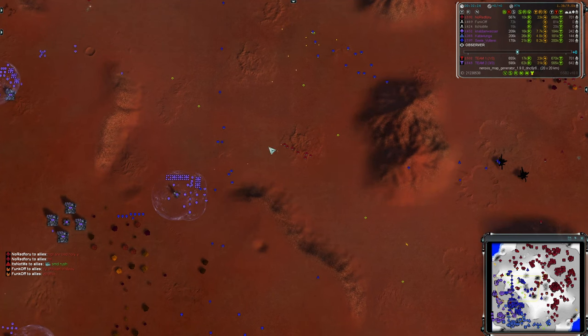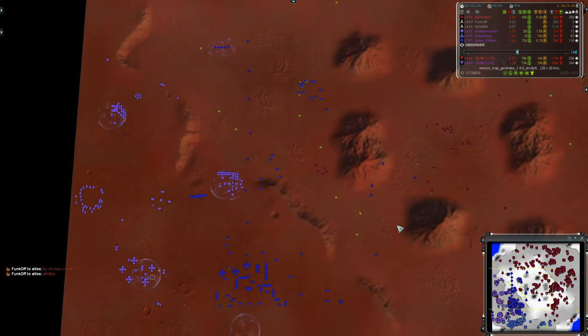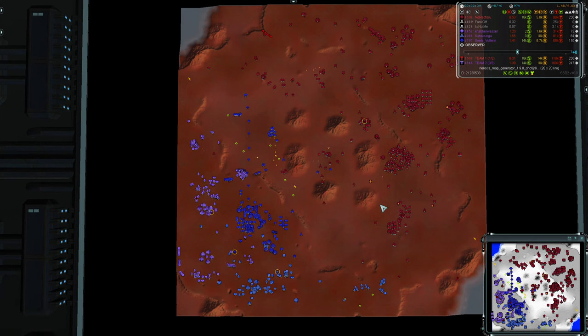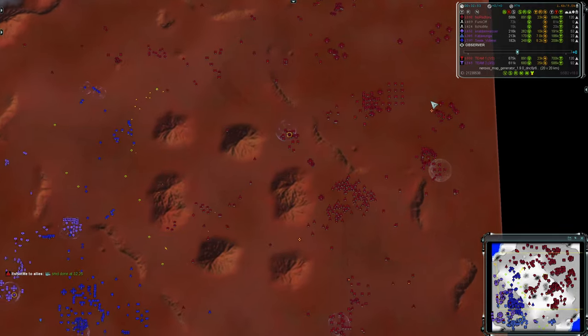These units are looking really pincered there. They need to be getting out of that area and they're running away - escaping the pincer at least. Perhaps they'll meet up with this Monkey. You do have to feel that sending in one Monkey at a time is not the play here. Perhaps we'll see some mixing it up for NoRed4U - perhaps some artillery or a nuke.